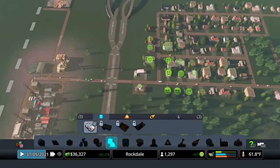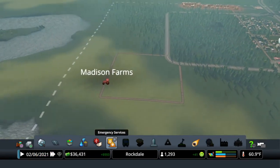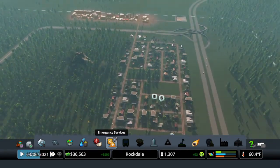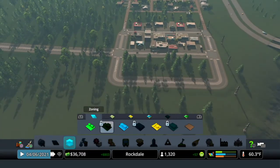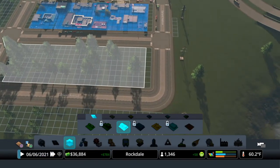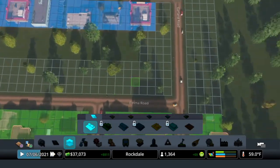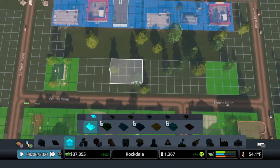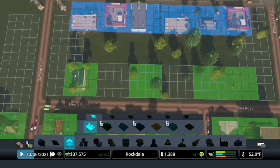Then I'm going to put a police department opposite that. Now I've got that. I know I'm going to need water pipes from my farm but that's going to have to hold off. I do have a high demand for commercial. I'm going to put a little more green over here.